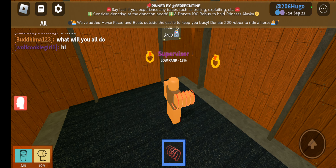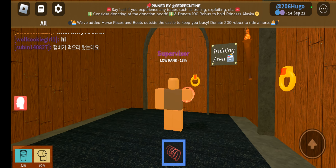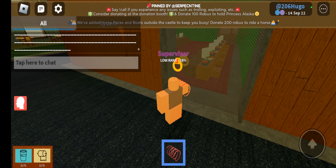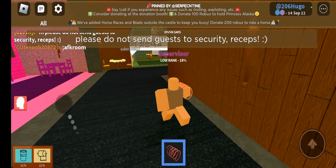Here is the security room. This is where security works and where recruits go to get sent to the wait room. Also, this is where I work — laugh out loud! That boy copied my outfit! And here is the training area — I can't access it because of security, but this is where recruits get trained to become receptionists. Okay, third floor time!